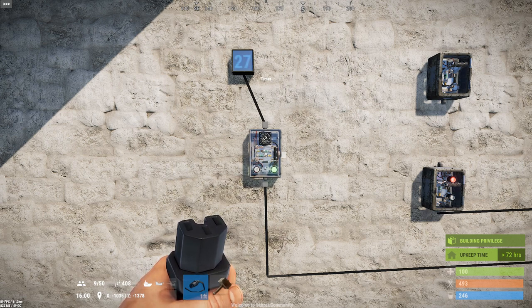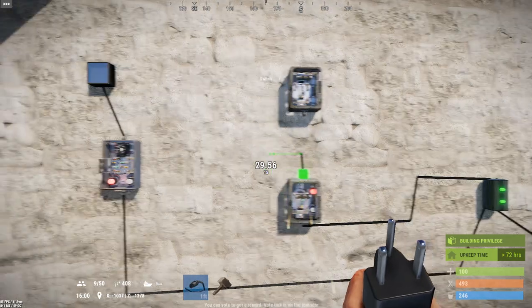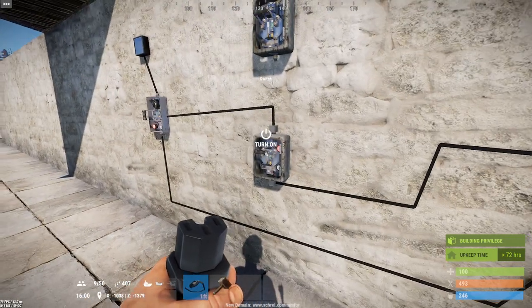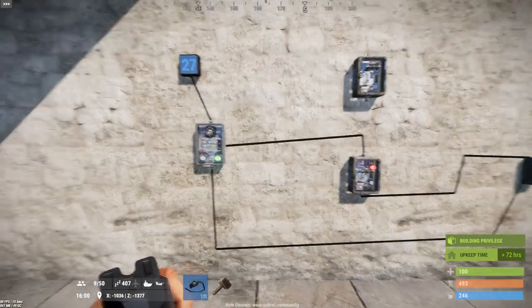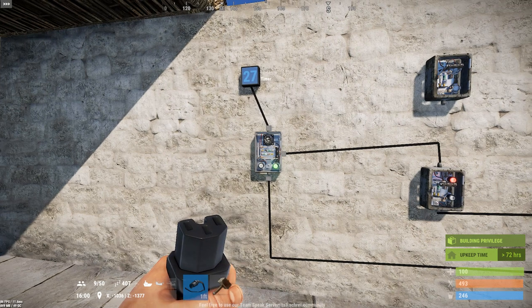There are two ways to activate the timer. One is to press your use key, which activates it manually — here we're seeing it activate for its default duration of 10 seconds. Pressing the use key while it's running does nothing, as you cannot manually interrupt the timer. The other way is by applying power to the 'Toggle On' input, which starts the timer again.